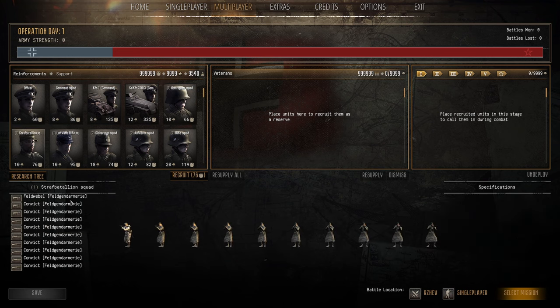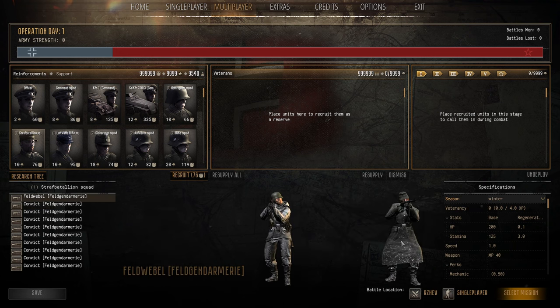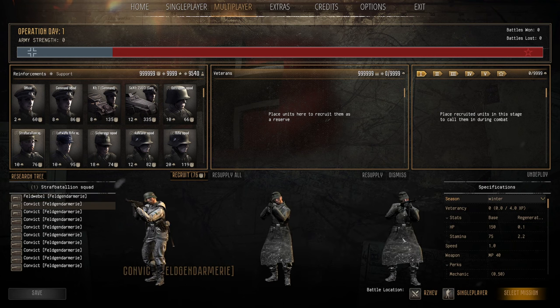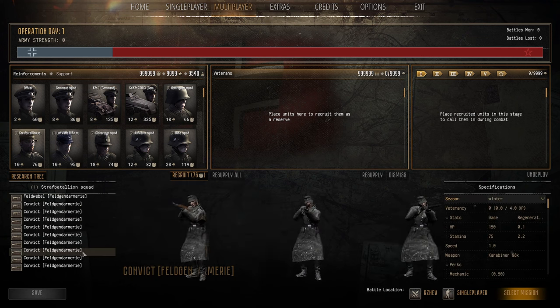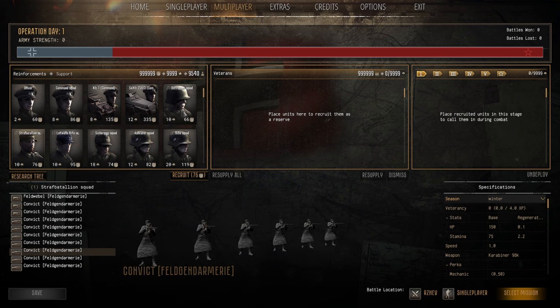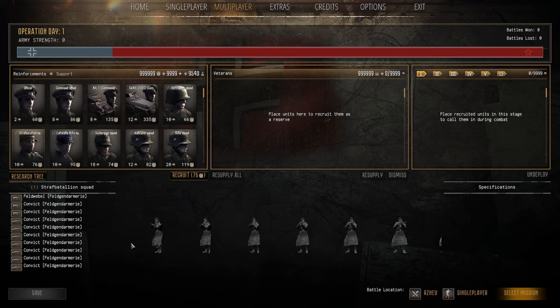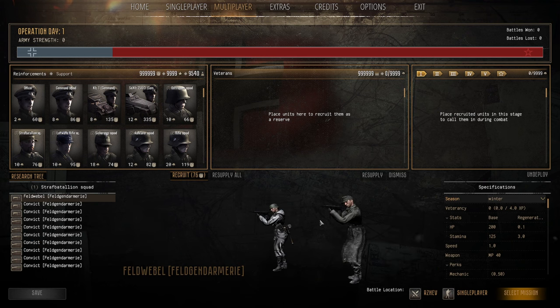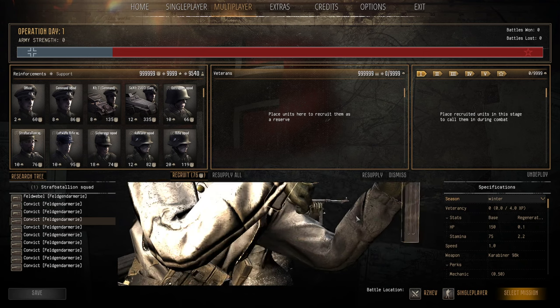The Straf Battalion — I've been playing a full conquest with these guys and I actually quite like them. They come with three SMG guys, the same skills as the Osttruppen, frag grenades, no shovels, no MGs, but a slightly larger squad — nine to ten men — at 10 population cap and 76 manpower, just 10 more than Osttruppen. The SMG guys make them useful. They're good in numbers as meat shields, but a single Maxim will tear through a squad quickly.